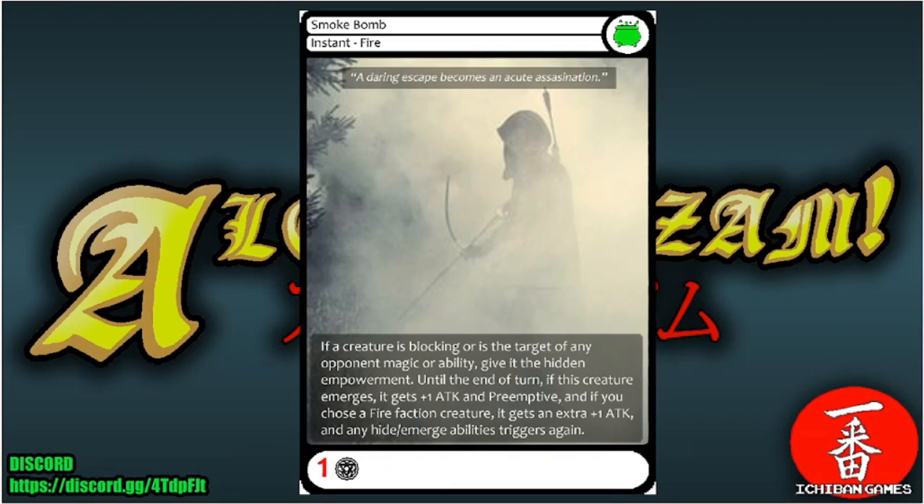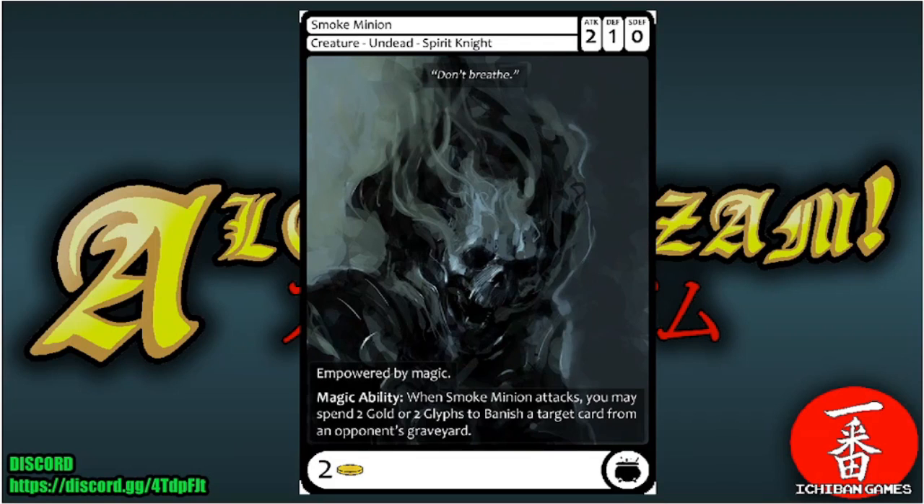Next is Smoke Bomb, an uncommon instant of the Fire faction with casting cost one glyph. If a creature is blocking or is targeted by any opponent magic or ability, give it hidden empowerment until end of turn. If it emerges it gets plus one attack and preemptive. If you choose a fire faction creature, it gets an extra plus one attack and any hide or emerge abilities trigger again.